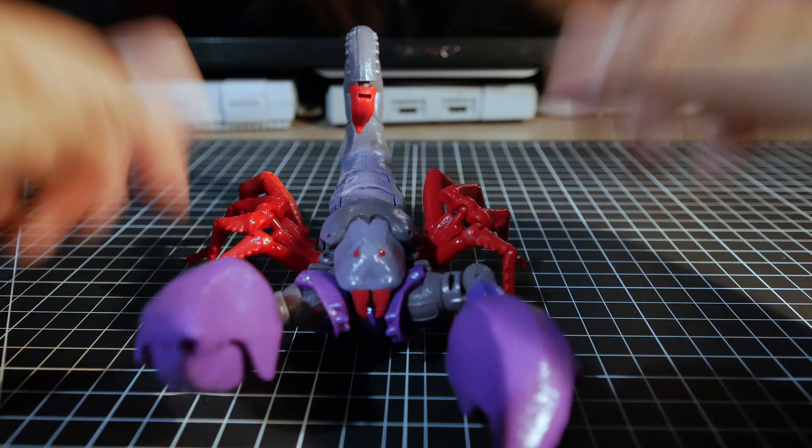Here's Pterosaur in beast mode and it looks okay — there's obviously a bot crumpled up at the bottom but it has a good side to it. For articulation you can swing the head side to side and up and down at the base, and you can open the mouth.